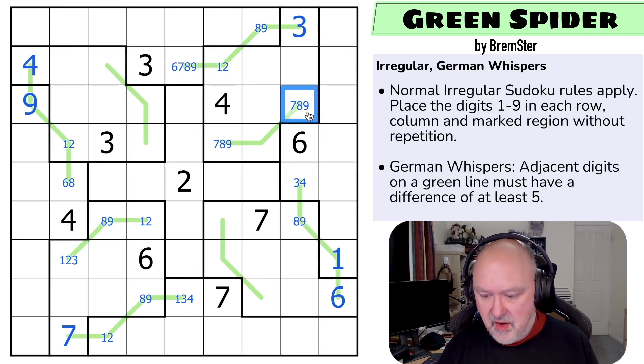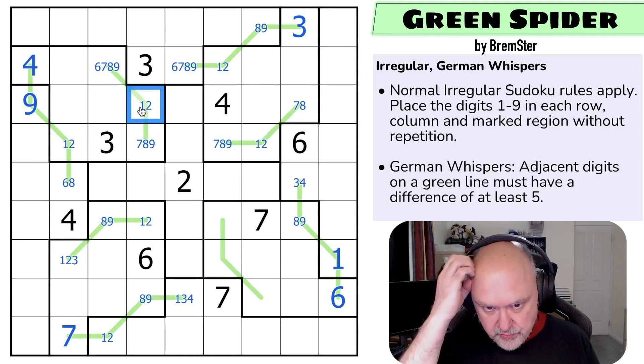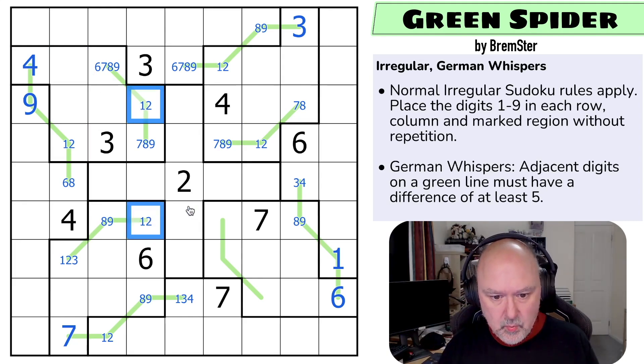This has to be the low digit and the only low digits available are one and two, giving us a one-two pair in the row. Now this digit sees one, two, three, and four, so this is high: six, seven, eight, or nine. This can't be six. And this one is low and not three or four, so it's one or two, giving us another one-two pair.